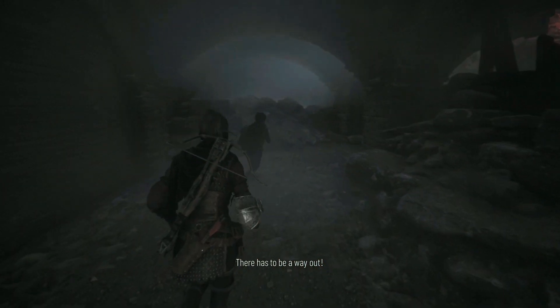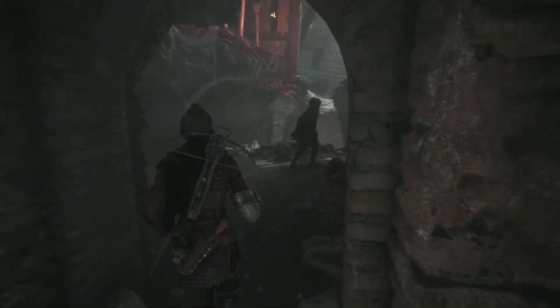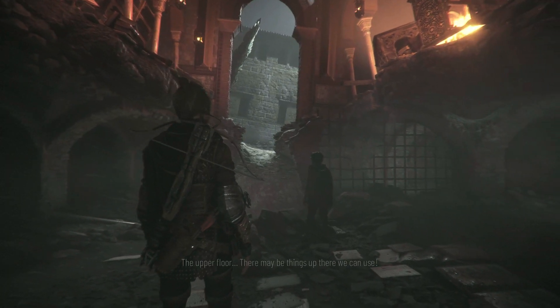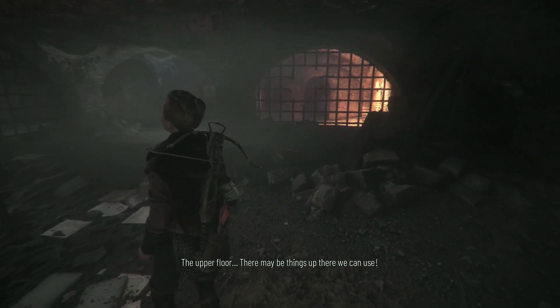There has to be a way out. Look, up there, an opening. It's our way out. How do we? The upper floor. There may be things up there we can use.